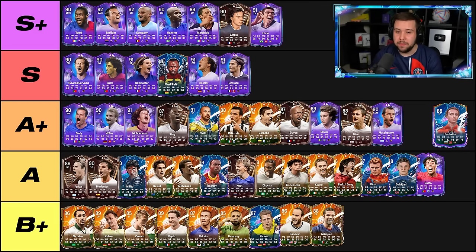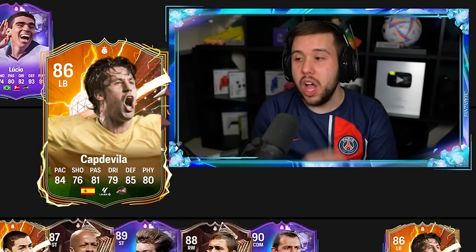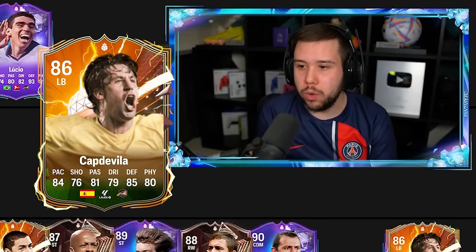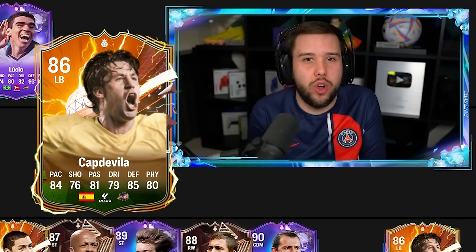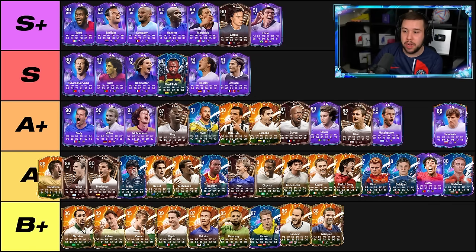Berbatov — just an all right striker, nothing too crazy. I'm going to put Berbatov in the A tier. Kabdavia — I cannot believe he has not got a special card. I feel like there are so many heroes in this game that were so good last year, like Alawarren, like JJ Okocha, like Kabdavia, that just have not got a promo card this year. I'm going to put Kabdavia in the A tier — a card that is still all right, but not on the same tier as those A plus tier players. I feel like he is not an A plus tier fullback.